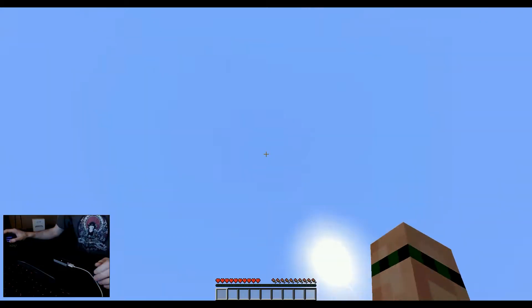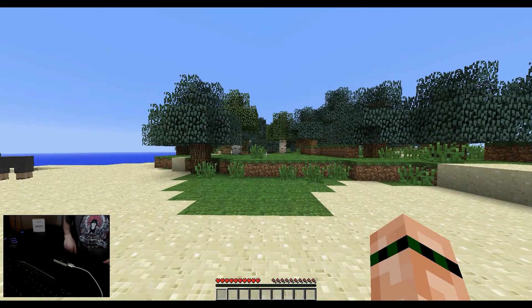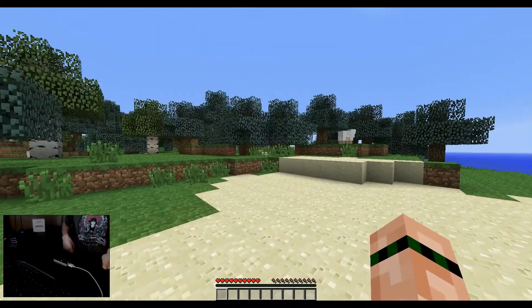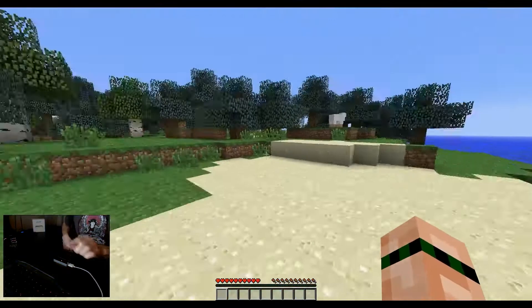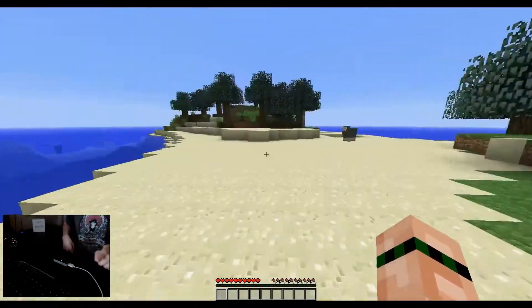So if I go into Minecraft now, as you can see it's glitching out slightly, I can control my view — so where I look — with my hand. So if I go like this, you can see me looking around up, down, and every other way, without using the mouse or any other controller at all.